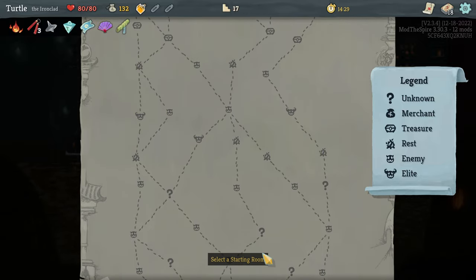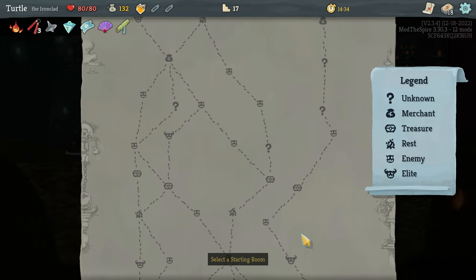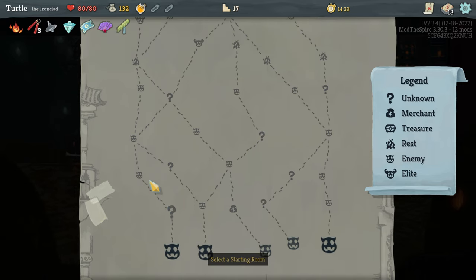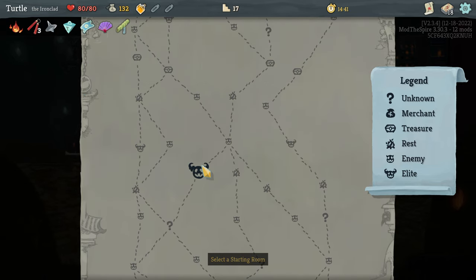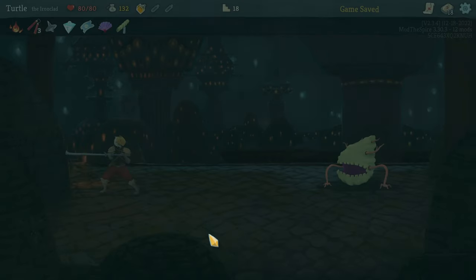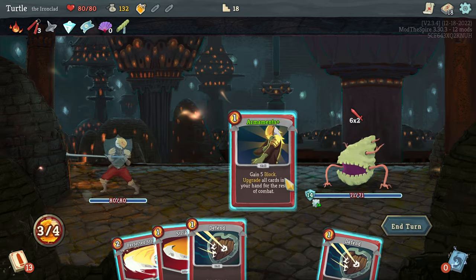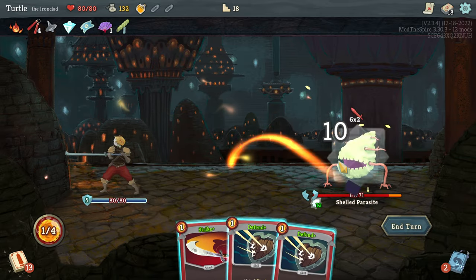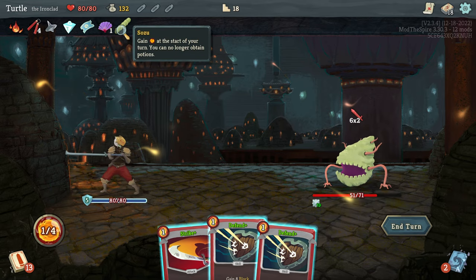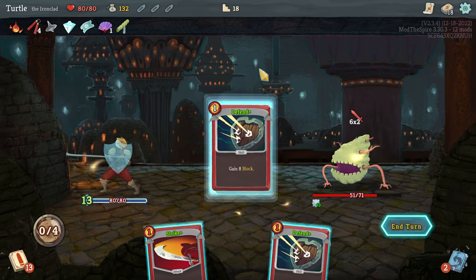We miss out on the Elites if we go that way. The right side there is not great. We'll go left side here because we've got a bunch of campfires. Avocado — hello! Can no longer obtain Potions — okay, I wasted that a little bit, but whatever. Having four energy gives us so much leeway with our three energy cards.